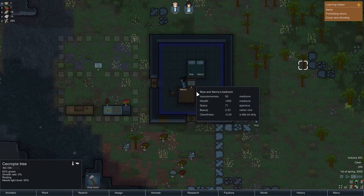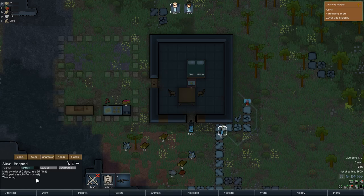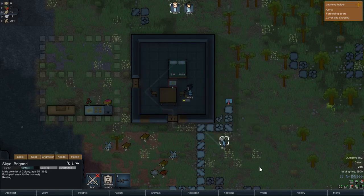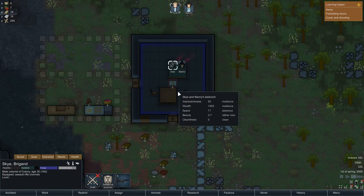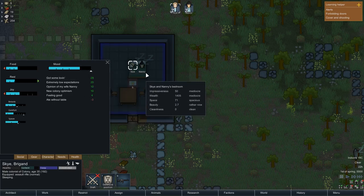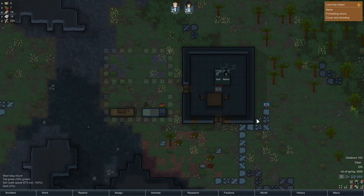Nanny's going to go grab some simple meals and put them on there — excellent. They're doing a bit of cleaning. Nanny's going to go rest, Sky is wandering. It's nine o'clock — he's going to go to bed any second. Nanny's having something to eat. And now — oh yes — they're going to get some loving! That gives them a really nice mood boost. There's nothing like a tumble between the sheets to lift the mood. Right now they are massively happy.